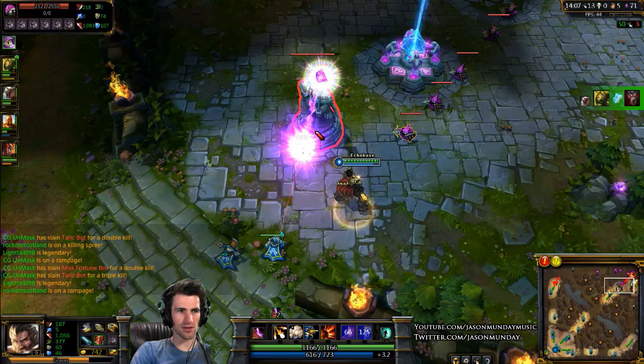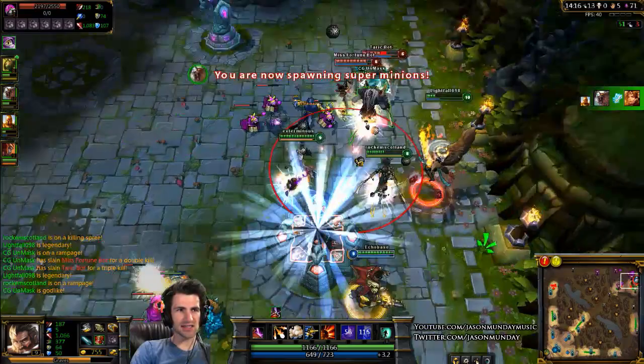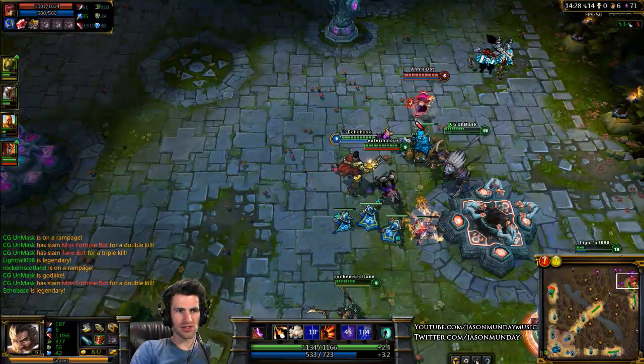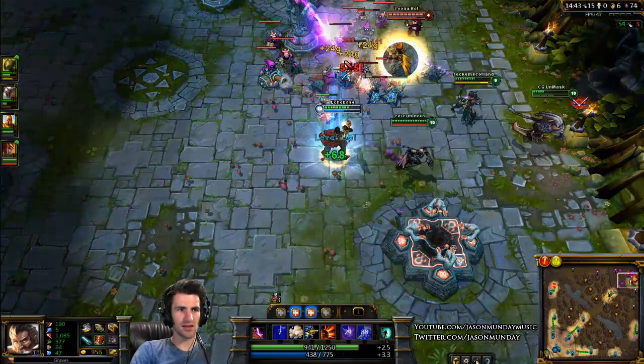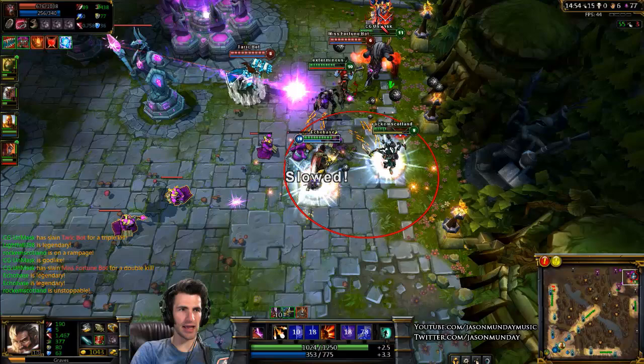I'm going to go meet up with my team because they're fighting. Basically there are kind of two phases to this game. There's the laning phase — the early part where you're in a single lane most of the time, pushing your lane, defending and attacking towers, and killing minions to earn gold. Then there's the second part which is the team fighting phase, like right now.